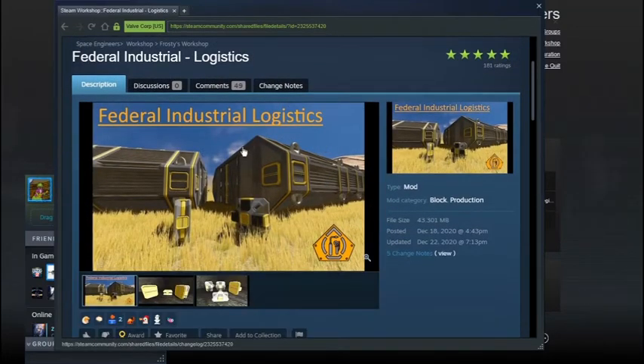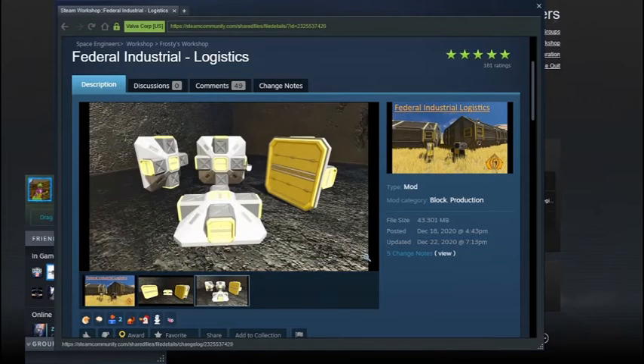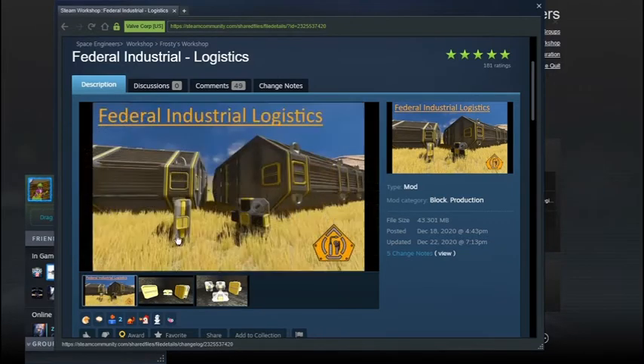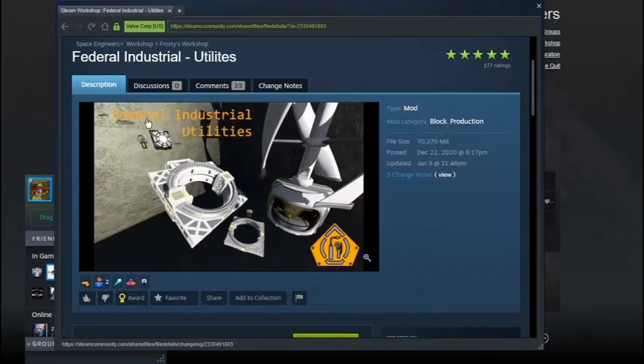Here's the Federal Industrial Logistics — just some nice stuff. I really like this part. This part in and of itself justifies downloading the mod. These are just some awesome looking cargo containers. And the last one is the utilities: you have a light, a reinforced camera, and these pass-through rotors, which I think I could do some cool stuff with. So I'm keeping those.